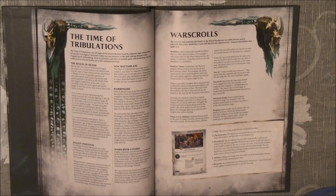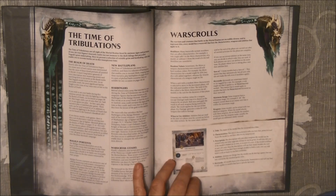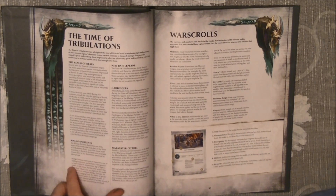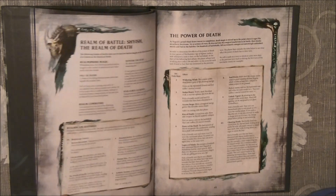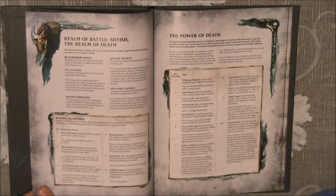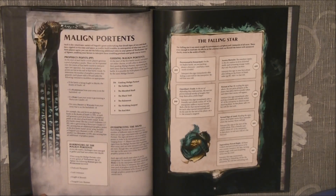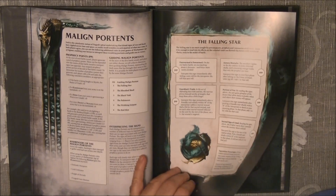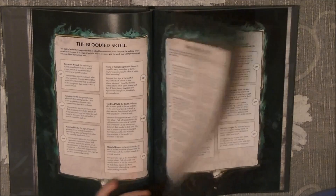In the rules section we talk about the battle plans and the different themes that are important. The war square adds rules on top of the base game. We have the realm battle of siege, the realm of death — all the rules for how to play a campaign with Malign Portents.